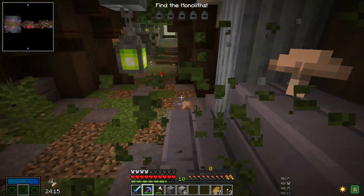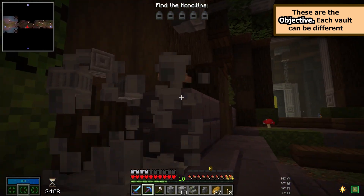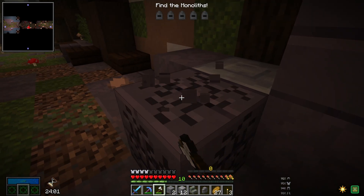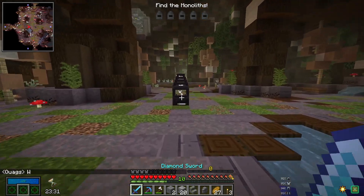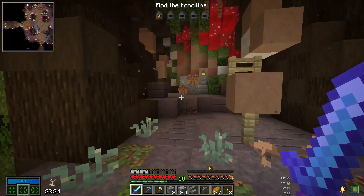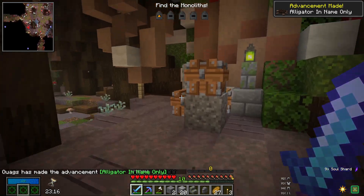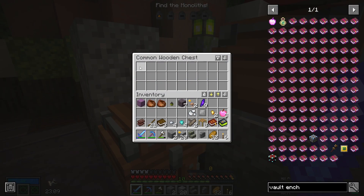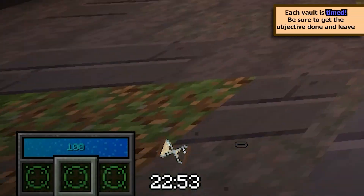I'm literally just going to start mining a bunch of random stuff. What is that? Why does it say 'find the monoliths'? Is that an objective? Is that what we have to do? What is this — is this a purple block? Twisted boards? I don't think I've ever seen that before — that must be a mod thing. There's a monolith right there. Are we going to have to fight something? No, we just got to find four more. Holy crap. We got loot! This is very interesting. I'm just going to take everything because I really have no idea what I need.